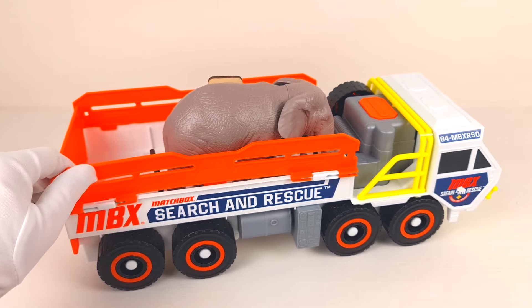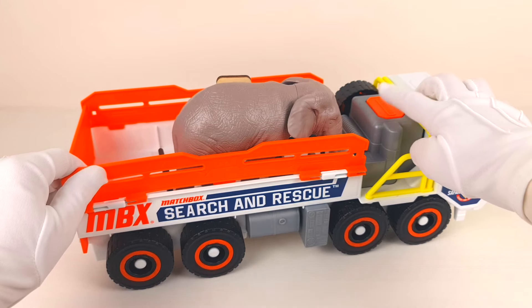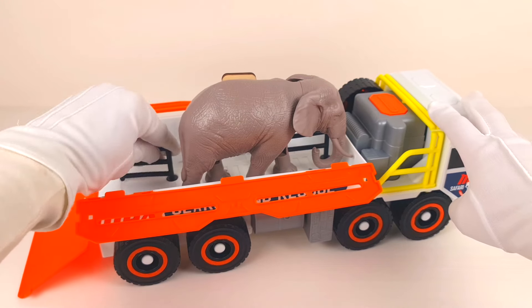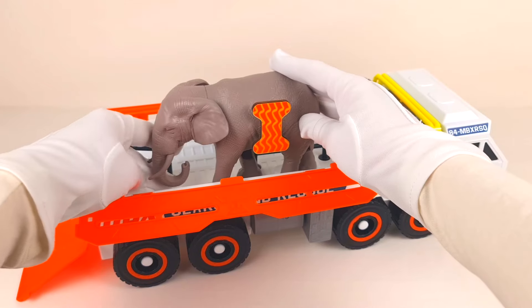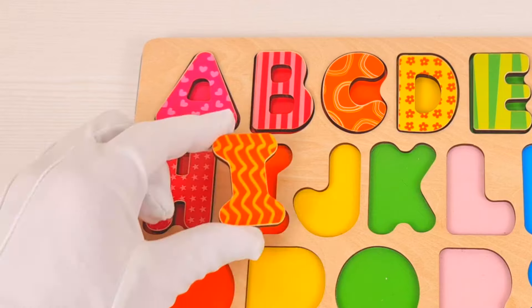It looks like this is a fairy rescue truck that has an elephant inside. Let's open this truck and get the elephant out. Wow, letter I was hiding behind the elephant. I is for ice cream.